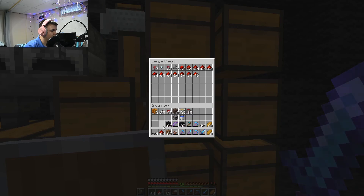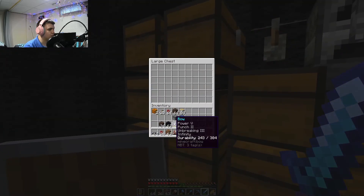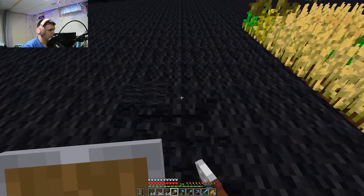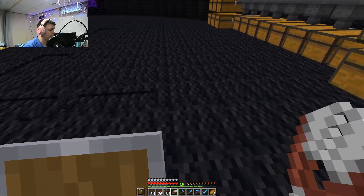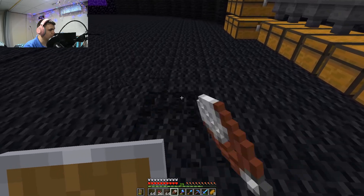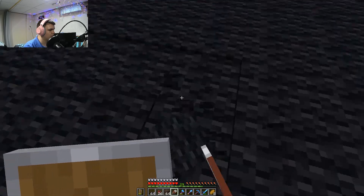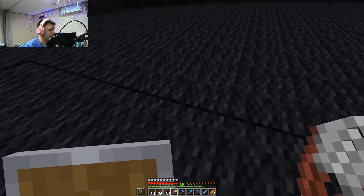Might as well just have a chest full of redstone. We're gonna go build a little nether wart farm here. Well, it's not a greenhouse — it's a nether wart farm. We'll just put it in the ground; I suppose that'll be the easiest way to do that.